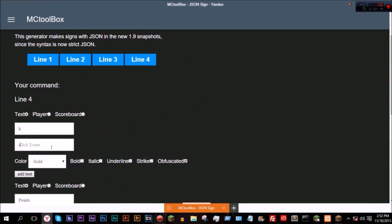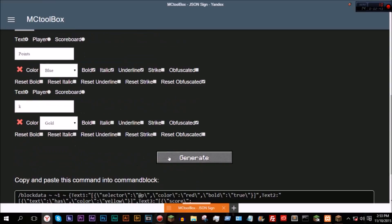Let's go ahead and do one more. Let's do a click event. Let's do tellraw at p, text colon, and then 'you clicked sign' with a color of dark red. Generate.